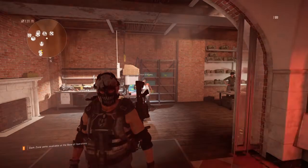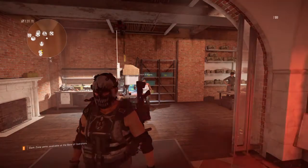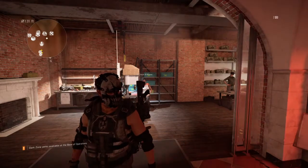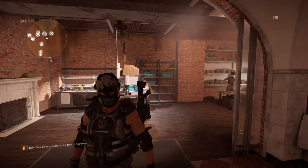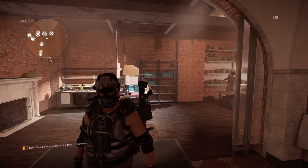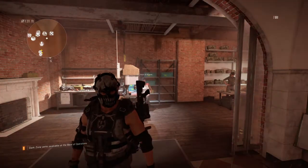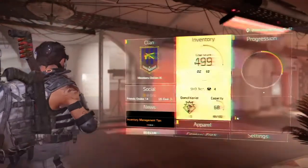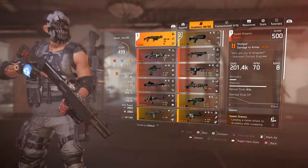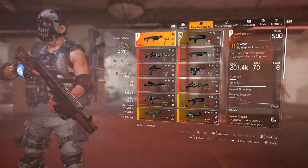This is going to be a quick video. The legacy Sweet Dreams has 144% melee damage, and the new Lullaby and Sweet Dreams has 5% damage to armor. I had one drop today in the open world - this one here - and as you can see it has 5% damage to armor.